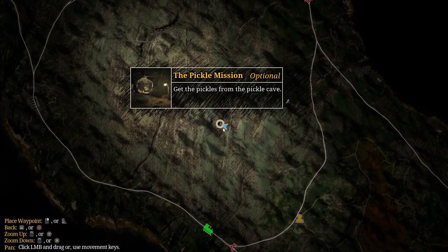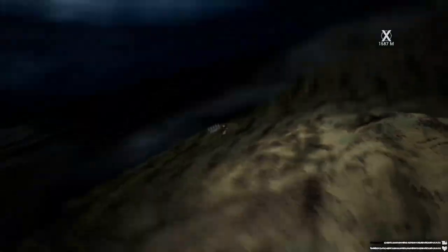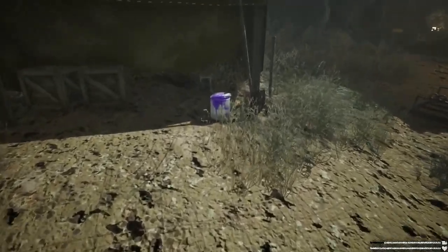The purple paint can can be found during the pickle lady mission. Go to the location of the secret stash of pickles. Before entering the cave, you'll see a small tent and your paint can will be right there on the floor.